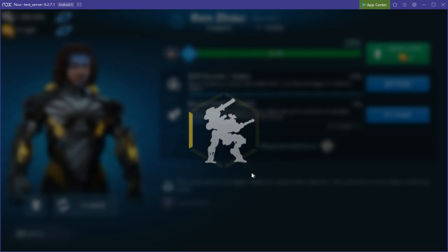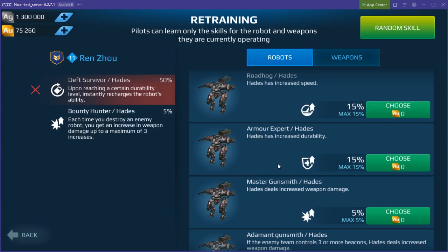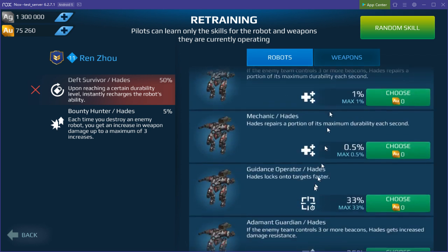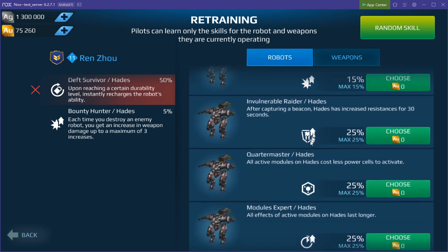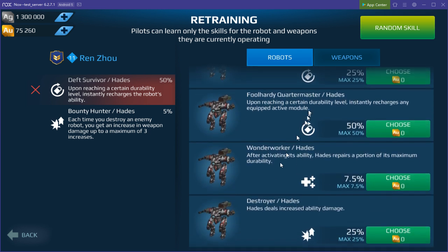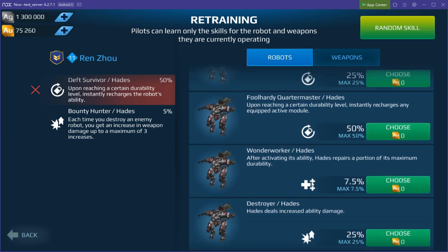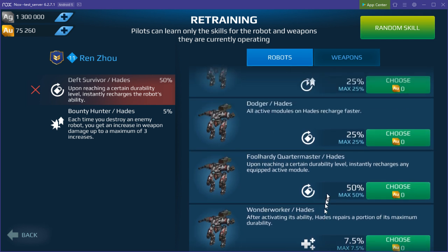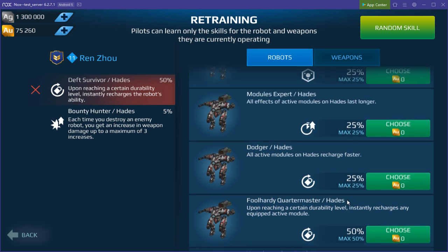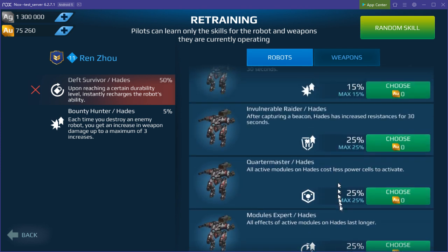It will cost more on the real server. You get a lot of choices — there's an incredible amount of choices here, an enormous amount of choices. There are a lot of active module options as well.